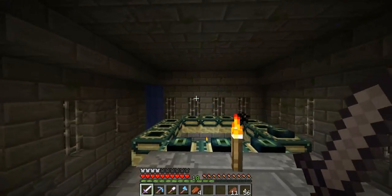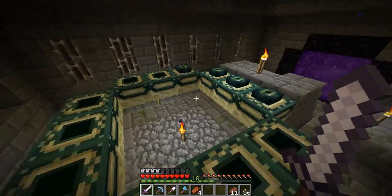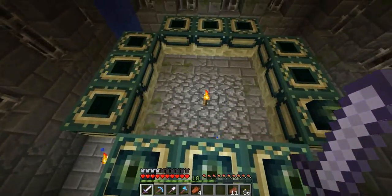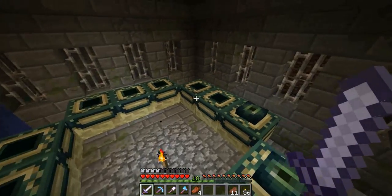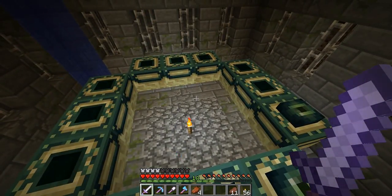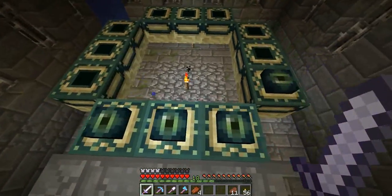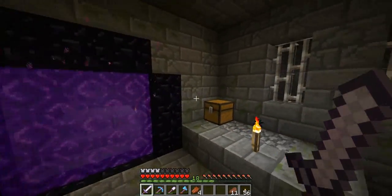And the portal takes you right here, and somehow I've got water there. Oh dear there's a lot of water above — I wonder if that broke. There was only one eye when I got here. I've put three in already and I need another eight, which I've already got from the priest.